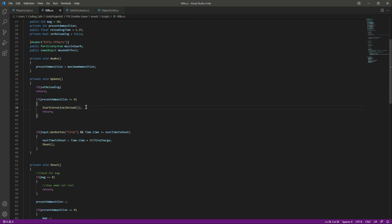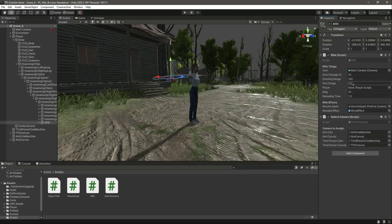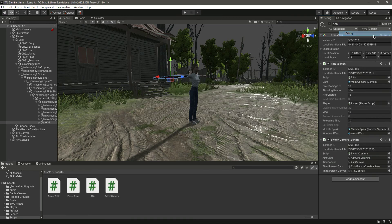Save the script, then we need to provide the player script reference — drag and drop the player into the field and it will automatically select the player script. Let's switch to debug mode to see maximum ammunition, present ammunition, and set reloading in the inspector.